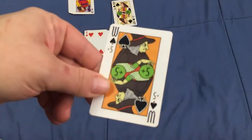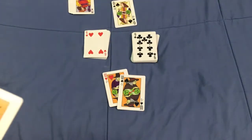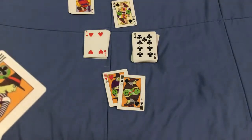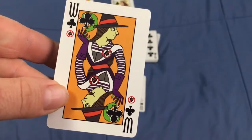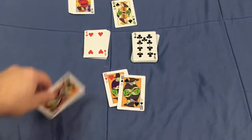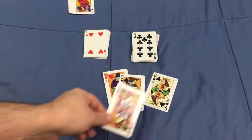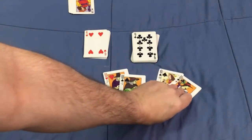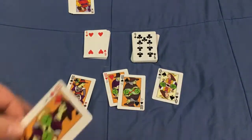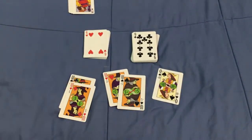Then there's the Spade Witch, which adds five points to your score — not quite as bad as the Queen but still not great. Then you have a couple of good witches: the Club Witch negates any points you would get from either the Spade Witch or the Queen of Spades. And the Diamond Witch takes five points off — but you cannot go below zero, so if you have no points you don't lose any points.